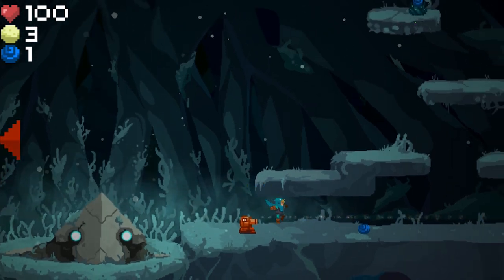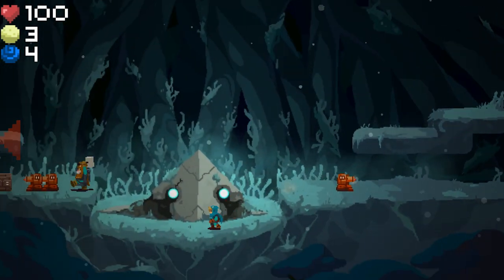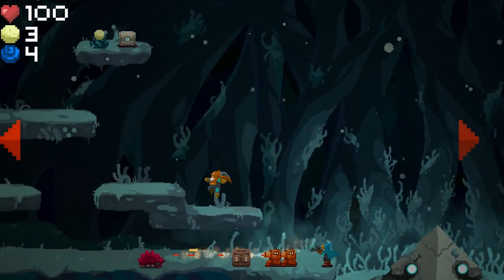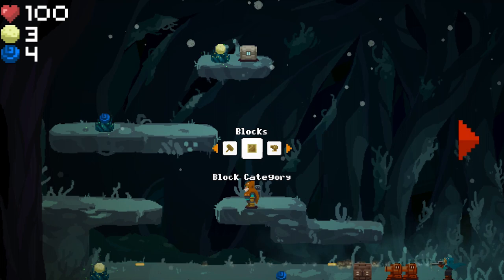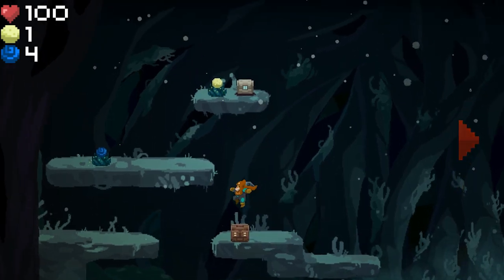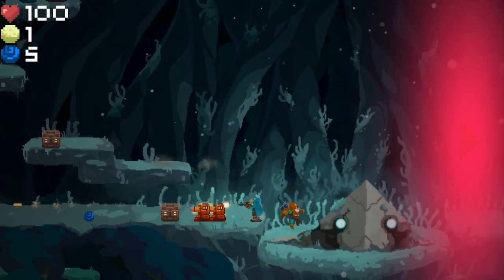As we progress here to different phases, we're going to want to make sure again to pick up as many of these materials as we can and we're going to want to start setting up some infrastructure. Up here we've got even more resources as well as a chest, and the chest is going to contain a schematic for us, I think. Now unfortunately we can't reach it just yet.